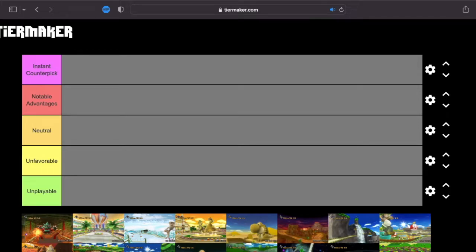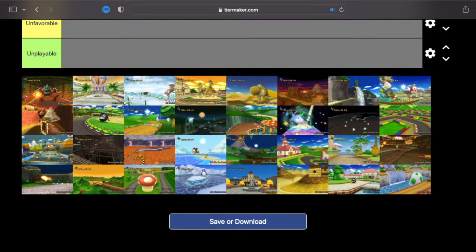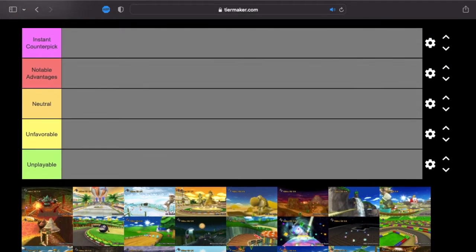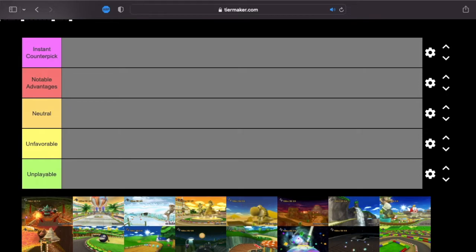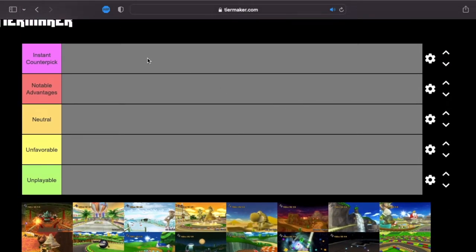Hey guys, Blue Green here. Today I have a special video for you guys. We're going to be doing a tier list — a Mach Bike tier list. This is not going to be like your normal tier list. I'm going to be doing a tier list of the regular 32 tracks in the game for the Mach Bike, going through all of them and placing them into five categories.